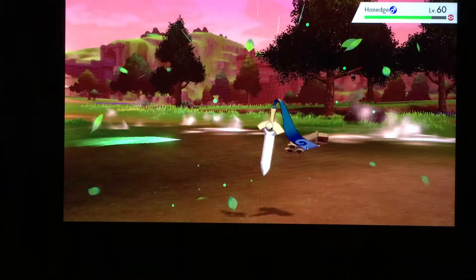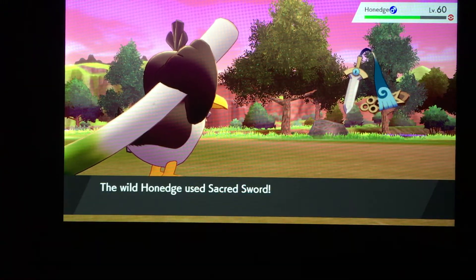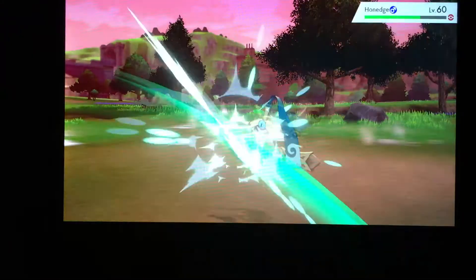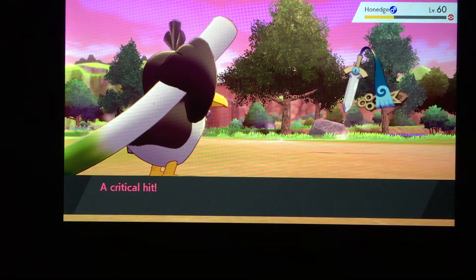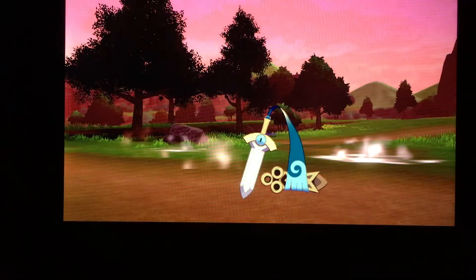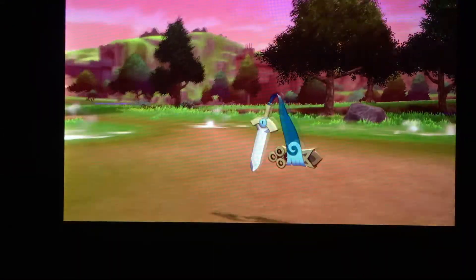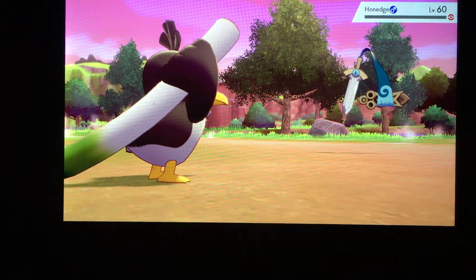Leaf Blade — and as you can see, critical hit! Now let's hope Farfetch'd can actually take a hit. Leaf Blade number two — a critical hit. And now Honnitch used Power Trick, which won't do any damage. I'm hoping Farfetch'd can knock it out with the next Leaf Blade, or at least that Honnitch won't destroy it. Leaf Blade again — knocked it out, and it was a critical hit. Success!